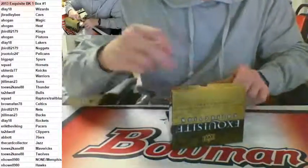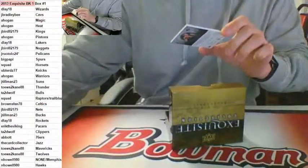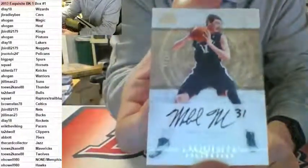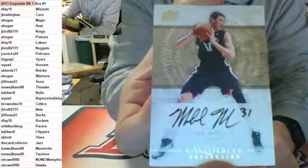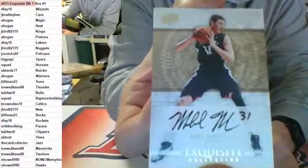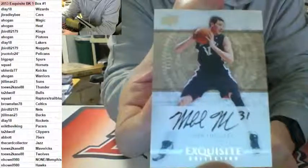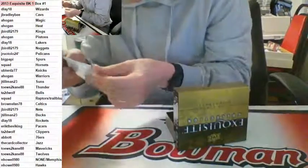Rookie auto numbered to 60 - 46 of 60 for the Atlanta Hawks: Mike Muscala. On-card rookie auto for the Atlanta Hawks, Mike Muscala. This one is going out to the Hawks - N-Ho right there with the Muscala, numbered to 60. Really, he's that good? Wow.